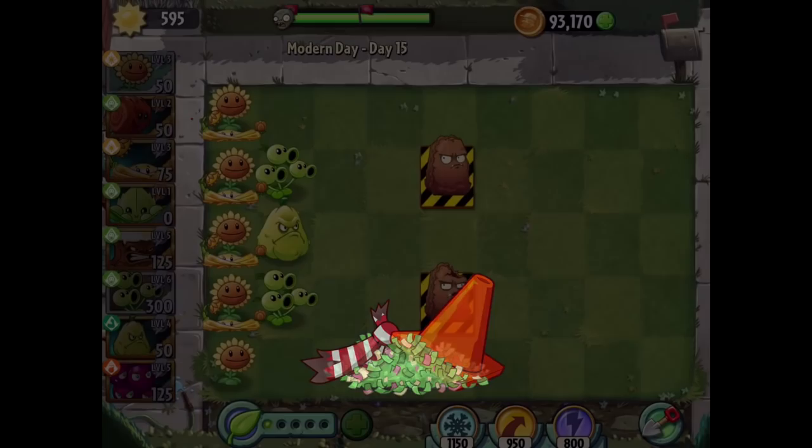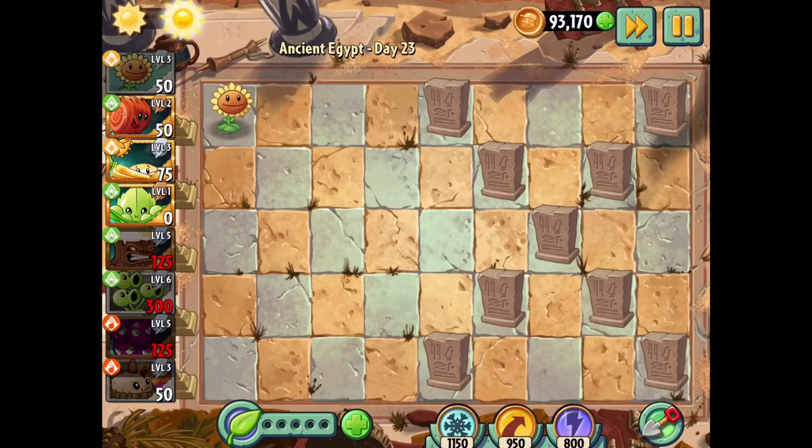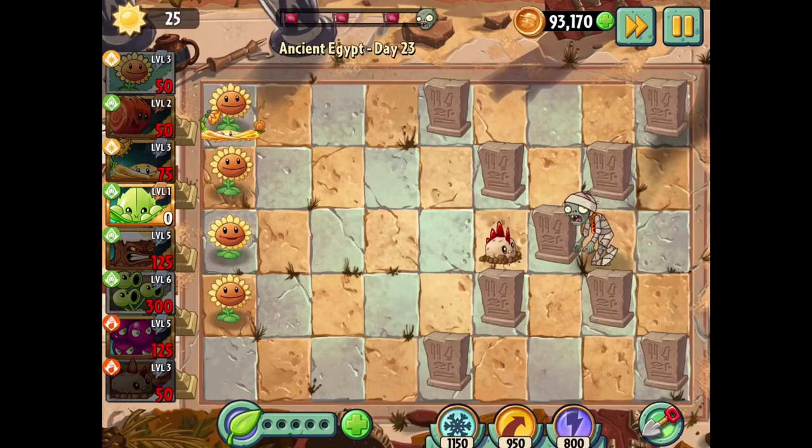Let's try this before I don't get experience for the Dusk Lobber and the Nightshade. We're doing a later Ancient Egypt level - maybe I should have done something to get more sun but I think it'll be fine. This one has multiple big flags - it'll probably have three, seeing how it's Day 23. That's pretty far along, I think this is like the second-to-last level before Zomboss in Ancient Egypt. I'm going to set up some sun stuff and have a Primal Potato Mine for you.